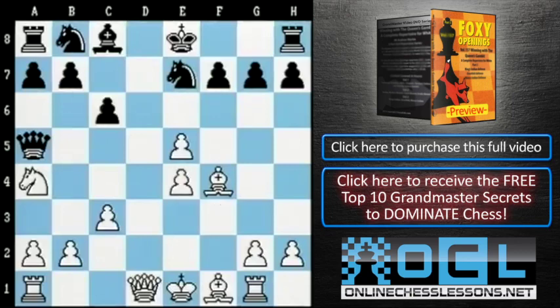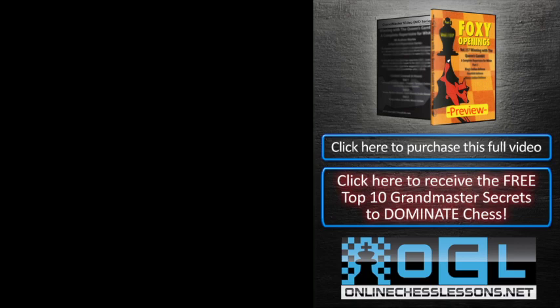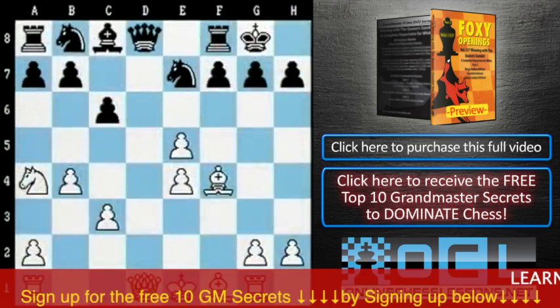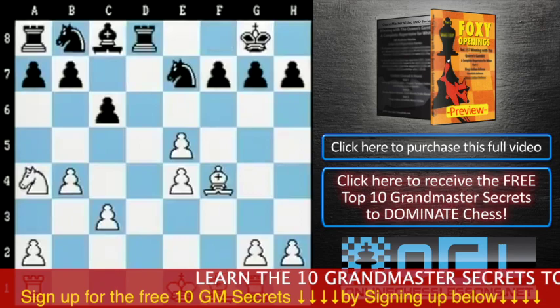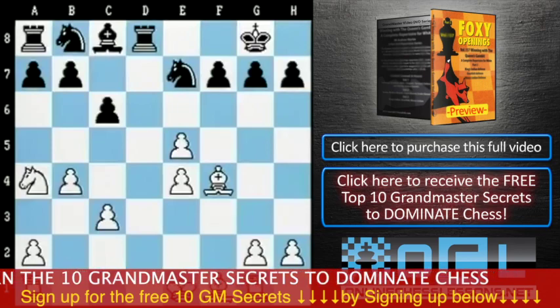Black castled, and now Gallagher played b4, which really leaves Black's queen with no terribly good square — because if he goes back to c7, White can plonk his queen on d6. In fact, Anich was reduced to going queen back to d8, but then queen takes d8, rook takes d8, left him not only a pawn down in the endgame, but White also has a very strong pair of bishops. Not surprisingly, White went on to win.